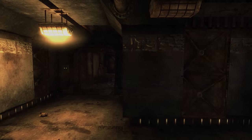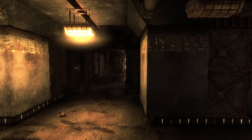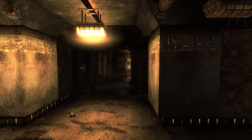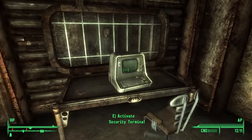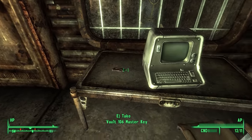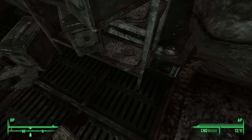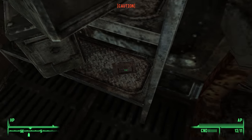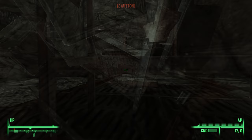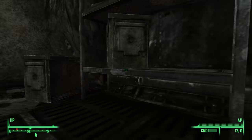Vault 106 is one of only two vaults that doesn't have a quest associated with it. Not having a quest isn't the end of the world, but it's also plagued by numerous bugs, like the Vault 106 Master Key. This item is found inside the security station and is used to unlock the Overseer's Office. However, there's a second key in the science labs, but the way it was placed means it can never be picked up during normal play — the only way to get it is by turning off collision and clipping into the wall.